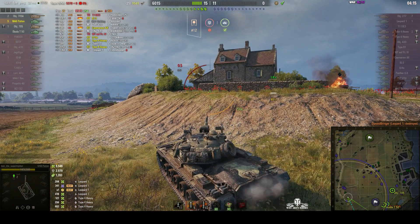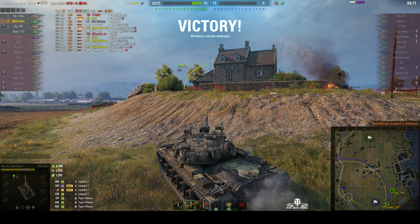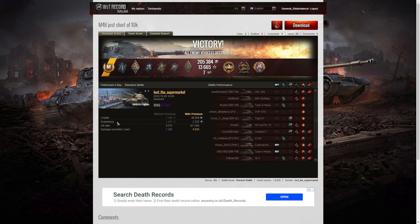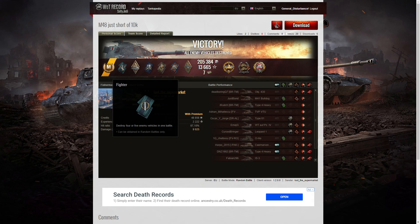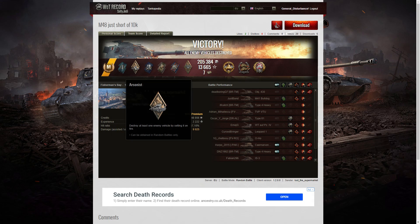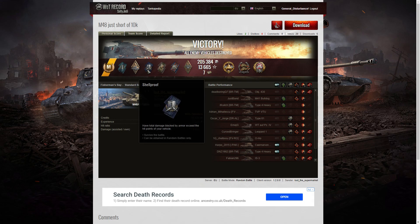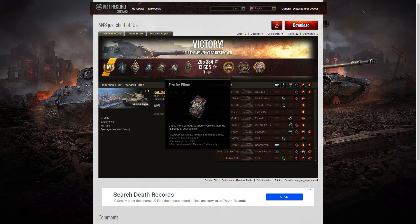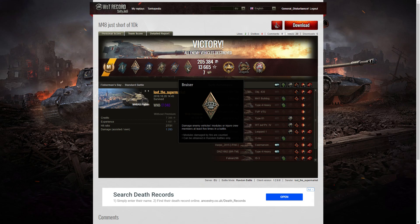That is Loot the Supermarket's fifth kill, and 9.5k of damage. Let's have a look at the end of battle stats. It's an Ace Tanker for Loot the Supermarket in the M48A5 Patton. He managed to get a Fighter badge for getting at least four kills — five in total. He got an Arsonist badge — he set fire to two tanks, the IS-3 and the Carnarvon Action X. He also managed to get a Shellproof for blocking more damage than the hit points of his own vehicle. A Spotter badge for spotting at least 1,000 hit points of damage. A Fire for Effect for dealing more damage than the hit points of his own vehicle. A Bruiser Medal for getting at least five critical hits — he got 13.